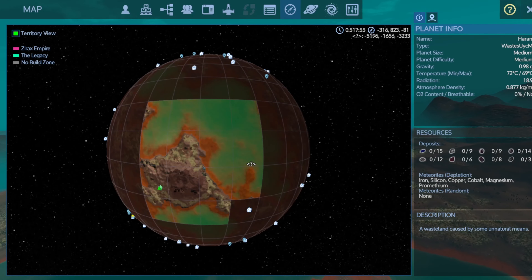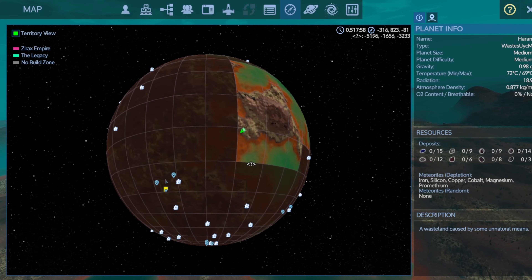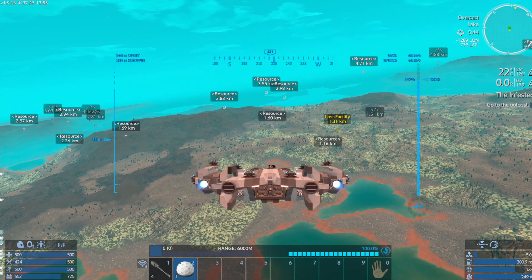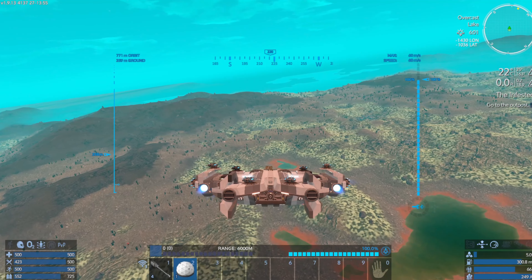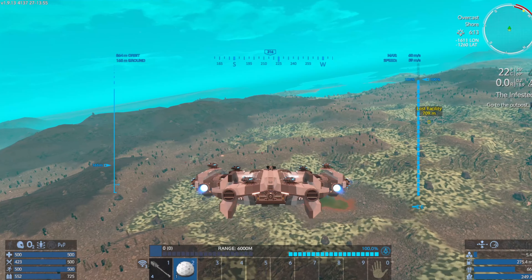It's got Prometheum. This planet's got quite a bit of stuff. It looks like we got a couple of — that's the last facility, but we got a couple of other facilities right next to it. I wish there was a way to fly like this but with being able to see the structures.